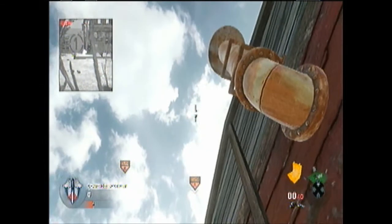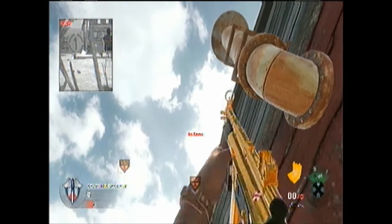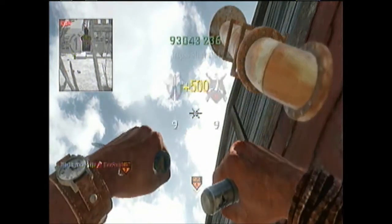All right, then you want to run to this corner right here, and you don't want to aim all the way up. You're going to aim all the way up and then aim just a little bit down.